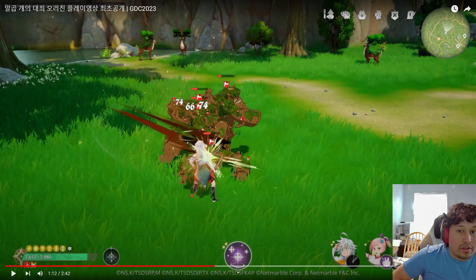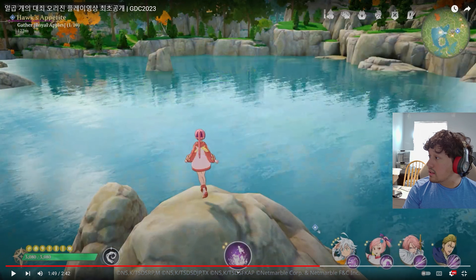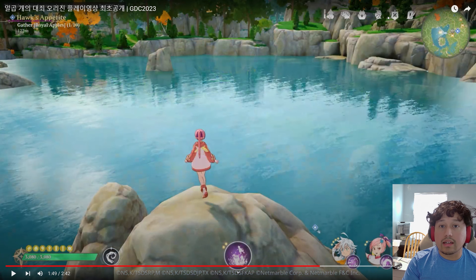I haven't played Seven Deadly Sins in so long. You have your map on the top right. You've got what looks to be kind of like the same symbols from Seven Deadly Sins Grand Cross, so it looks like they used quite a bit of assets when it comes to menus and art. I don't really see a problem with that, especially if it's Netmarble doing a Seven Deadly Sins game again.